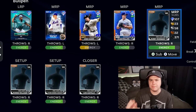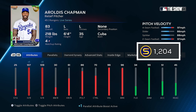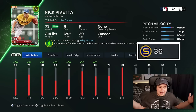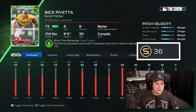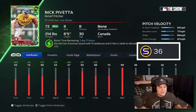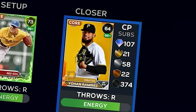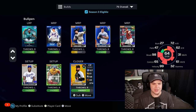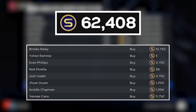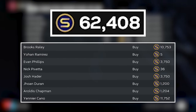Now I'm gonna go for a little more bang for my buck. I'm gonna grab live series Yohan Duran — he's only like 1,200 — and I'll pick up live series Chapman for the same price. I may as well get supercharged Nick Pavetta. He's a 99 overall for like 30 stubs. Even supercharged, I don't think he's that great, but he's cheap. That just leaves one more bullpen spot, and I'm just gonna dump a common in there. I don't think I'm gonna be using every single pitcher here, so I can waste one spot. That's eight bullpen arms for roughly 32,000 stubs.